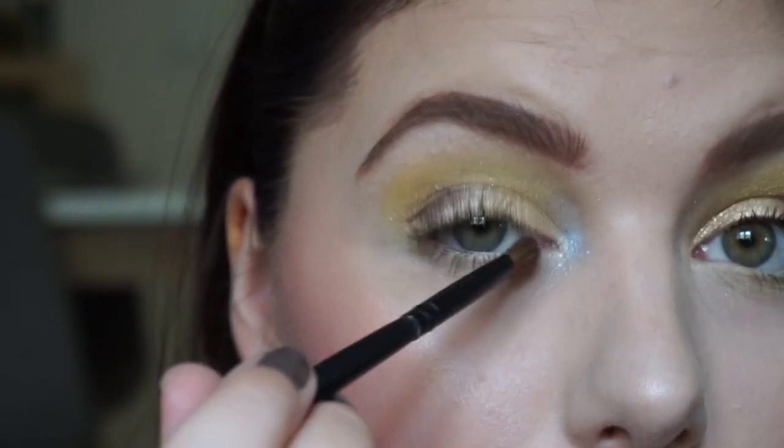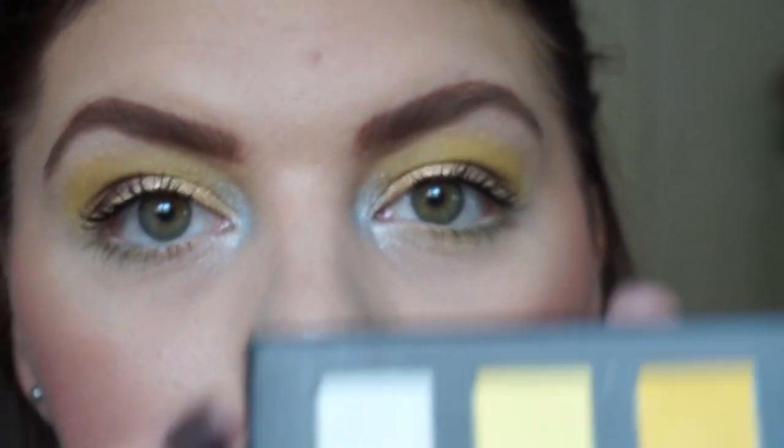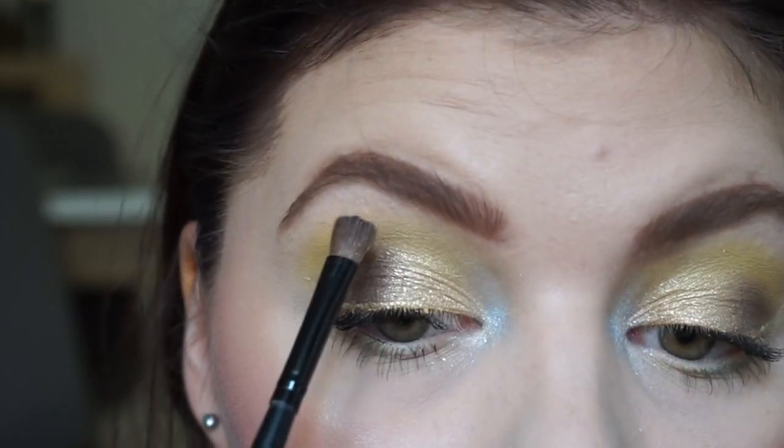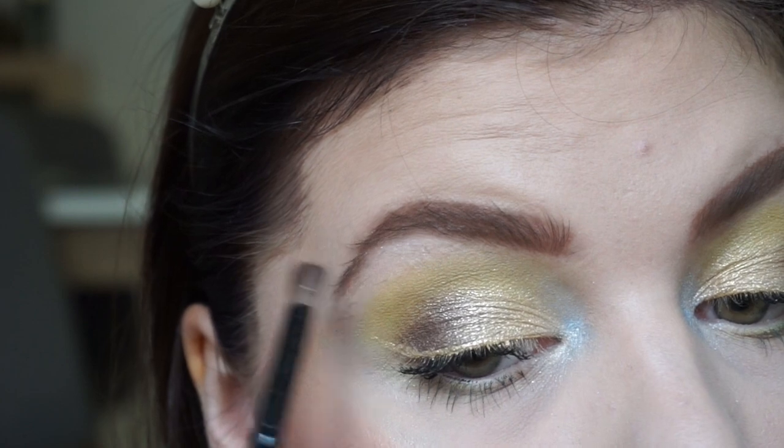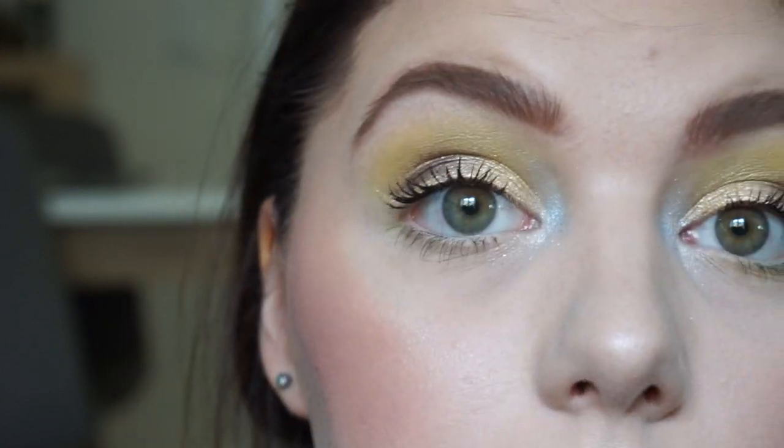I think that's cool, isn't it? Then I'm going to take Seashell, which is this light white shade, and apply it here in my inner corner because I need more highlight.